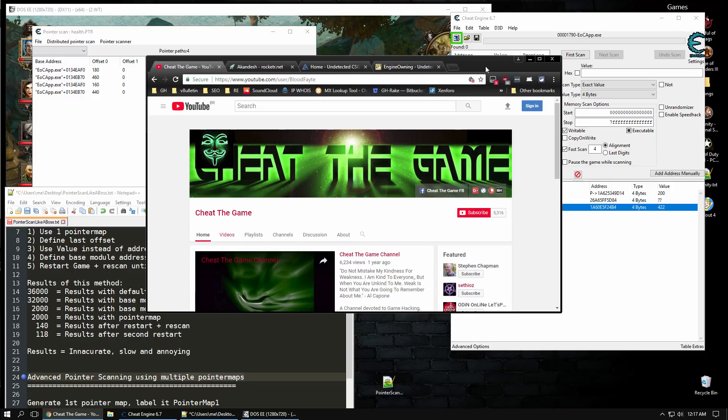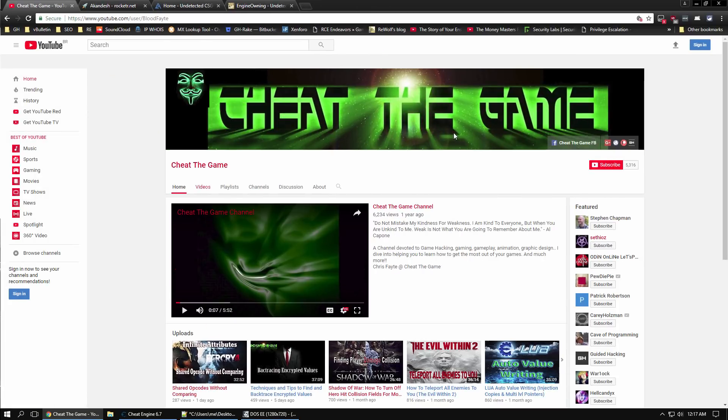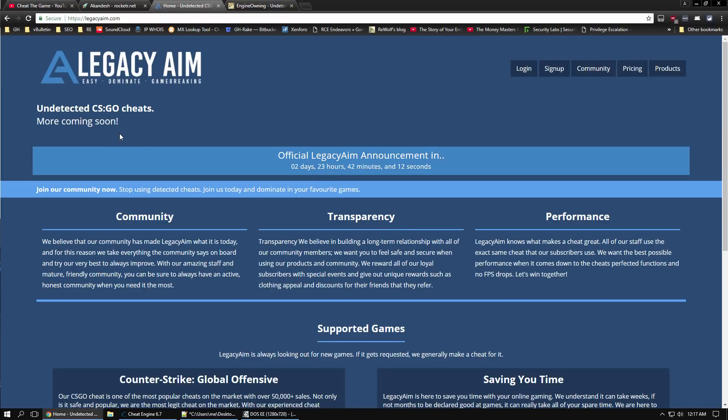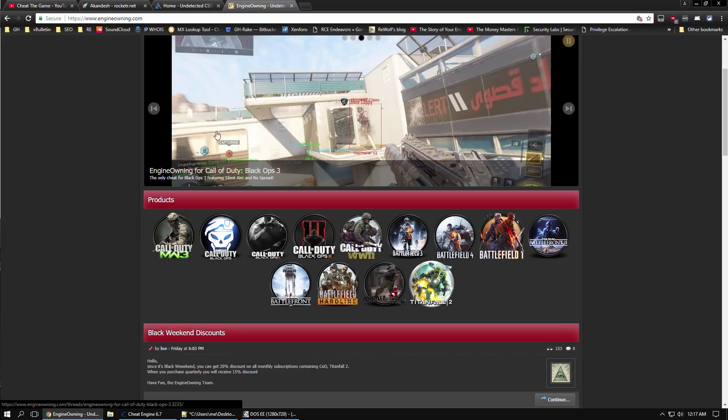If you're still watching, I want to plug a few friends. If you need more cheat engine tutorials, check out Cheat the Game. If you need to purchase any Rust or Counter-Strike accounts, talk to Akondash. If you're looking for a cool CSGO hack, check out Legacy Aim. And if you're looking for hacks for all different games including Assault Cube, Engine Owning is where you want to be.